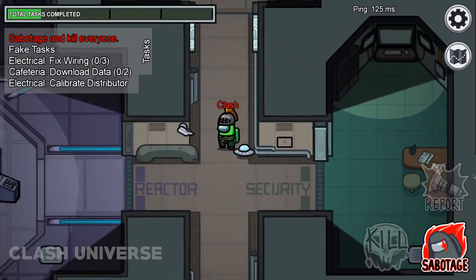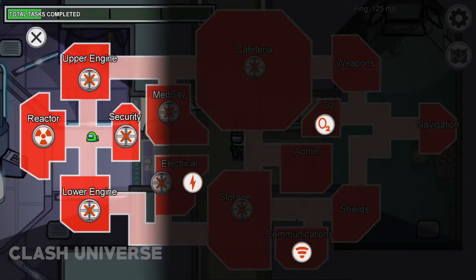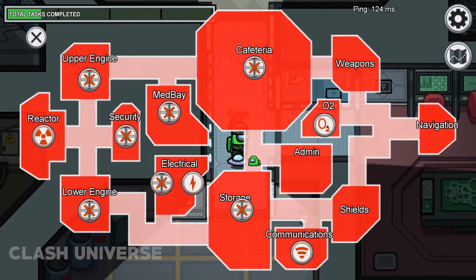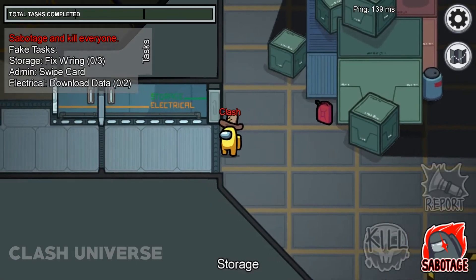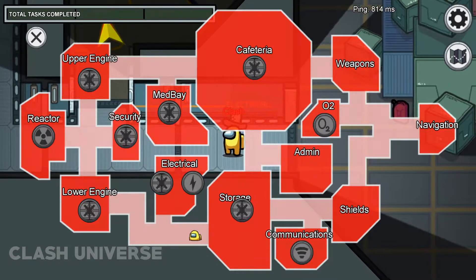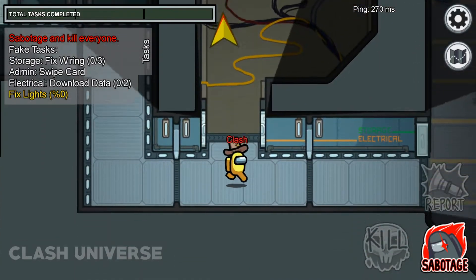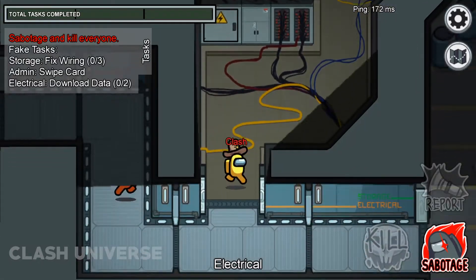You can also call for emergency tasks by clicking on one of these. The reactor task requires two members to complete it. The O2 task also requires two members, whereas the electrical task requires only one member. If the crewmates fail to complete the emergency task within the given time, the imposter automatically wins the game.